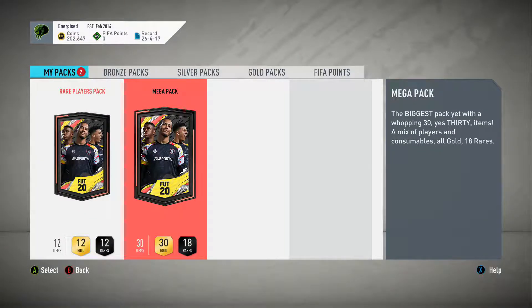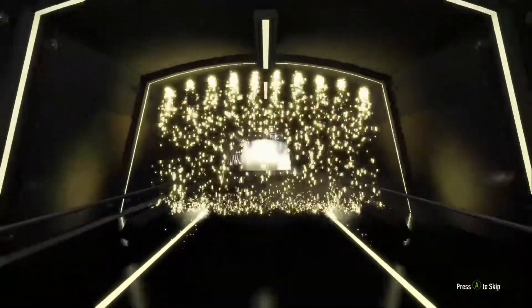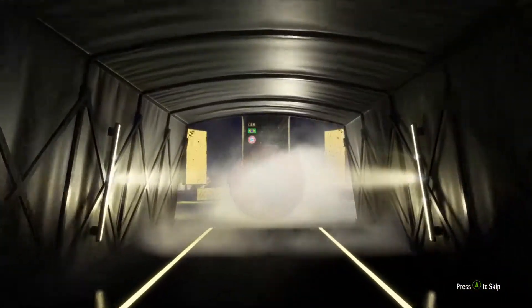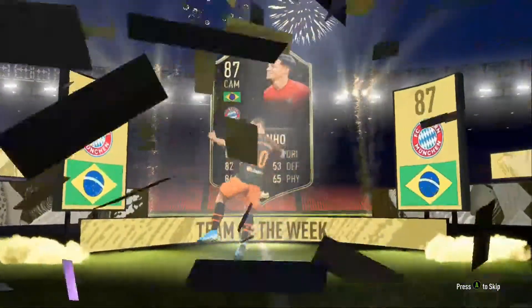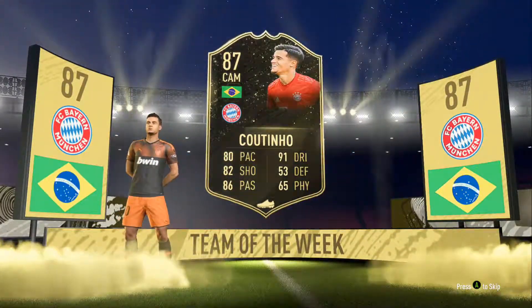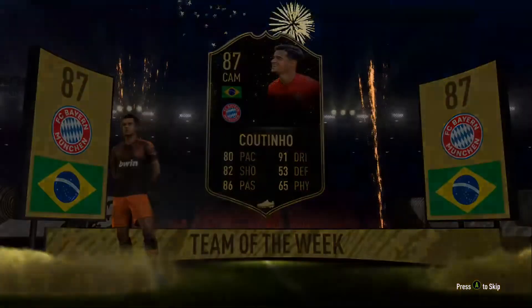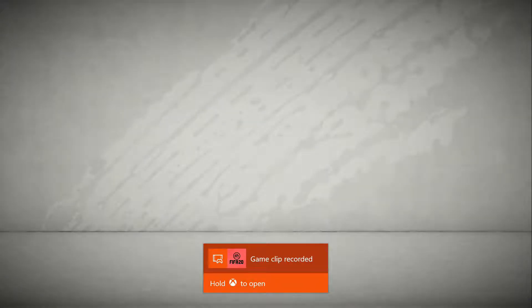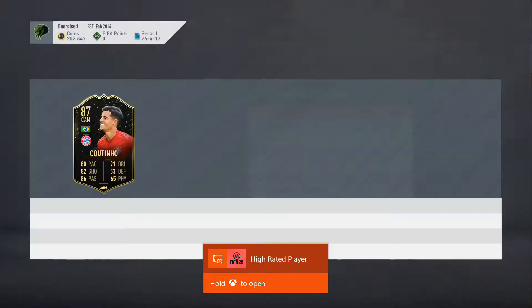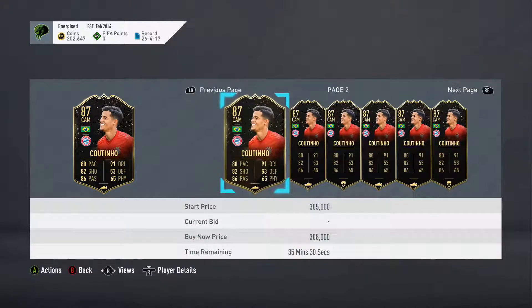Let's do the mega pack first - it's a 35K pack. We've got another rare player at least. It's a walkout! Brazil Inform CAM - Coutinho! Let's go! That is insane. I've changed my team - I don't care, I've changed my team to fit Coutinho in, I'm doing it straight away. Unless - it depends, honestly depends on how much he is. Oh my god, he's worth 300K! Wait, he's got a ones-to-watch hasn't he?